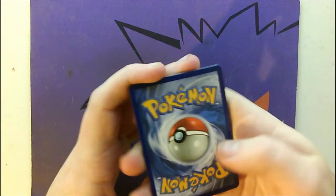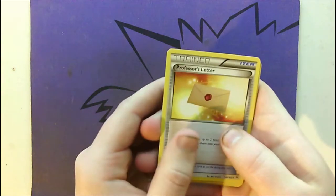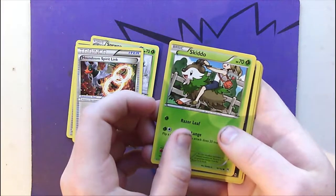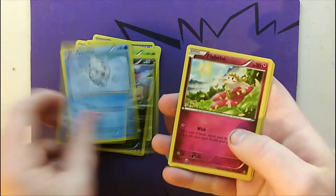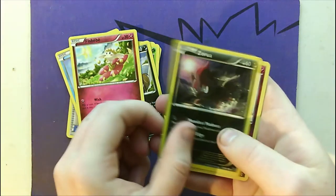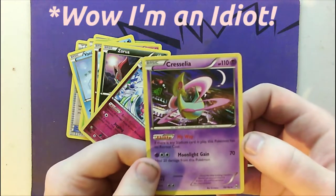I have no idea what the card trick is for Breakthrough, so three to the front. And we have a Professor's Letter, a Cascoon, a Houndoom Spirit Link, a Skiddo — and a Zorua with a pink ribbon for some reason. Vanillite, another Zorua with a different art — that's interesting. Reverse Holo Mr. Mime. And the last one is Lunala. That's pretty cool, though it's not Holo.